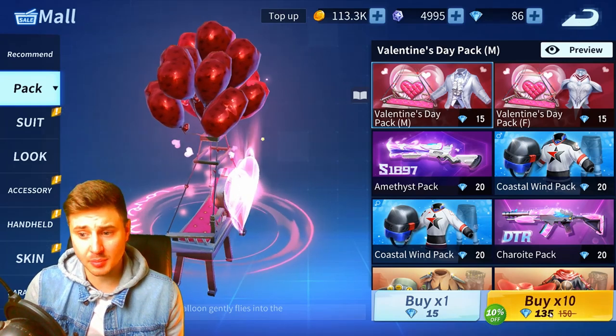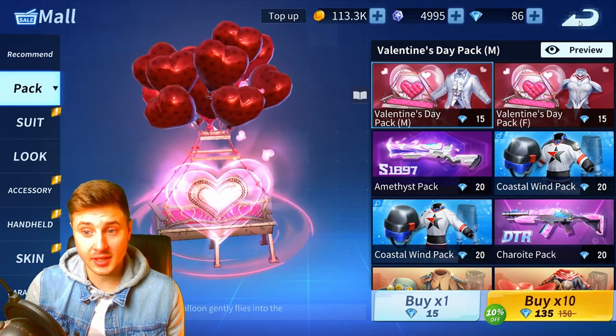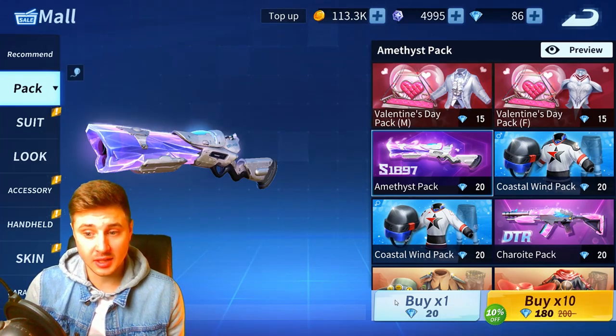These are at a discounted price — if you buy times ten you get 10% off at the moment. So if you want to buy those, do it right now. We've also got that Amethyst pack as well. Let's buy one.